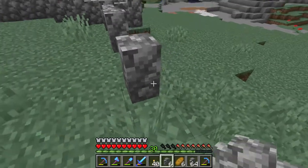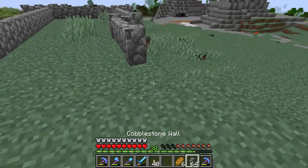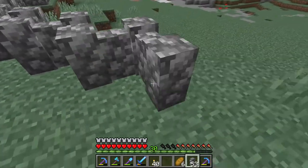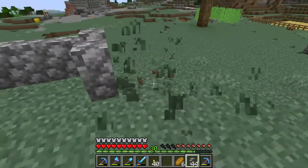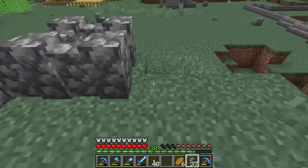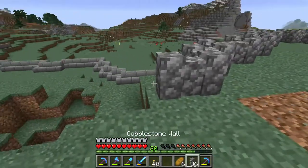And that's how you make a wall in Minecraft. It's a kind of new block which allows you to defend your base very easily from zombies, creepers, skeletons, and other things — but not spiders, because spiders can climb over the wall, which is very scary, so watch out.